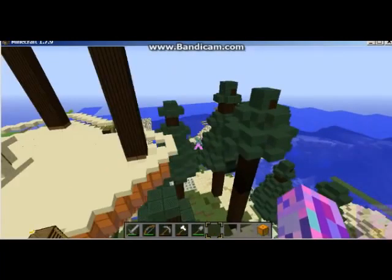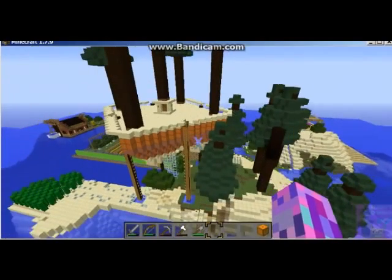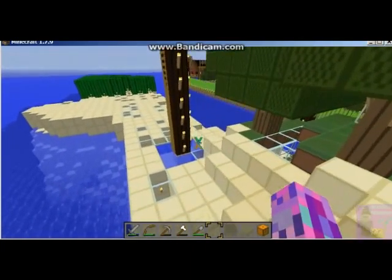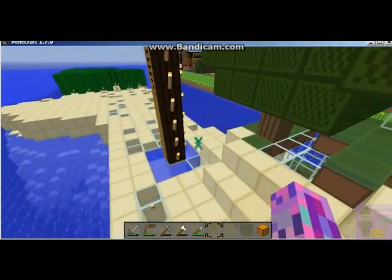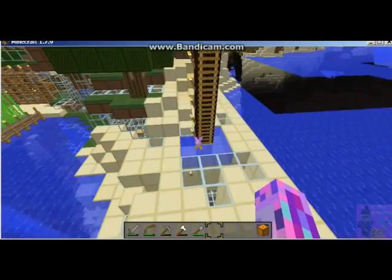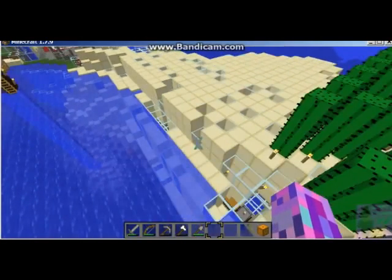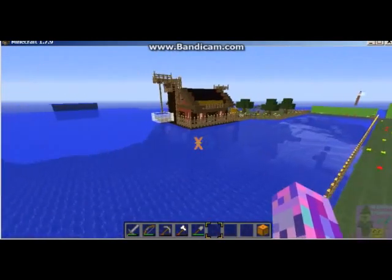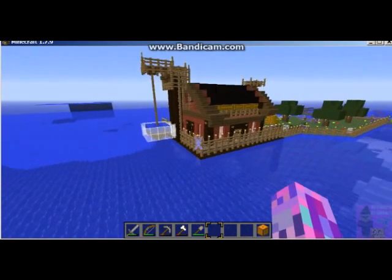I was thinking this would be a fishing platform to let the mobs spawn, but I ended up building something else. Each ladder has a water pool in case I fall. These are skylights under the sand — I dug all that out, all the dirt and some of the stone under that hill, and built my underground base.